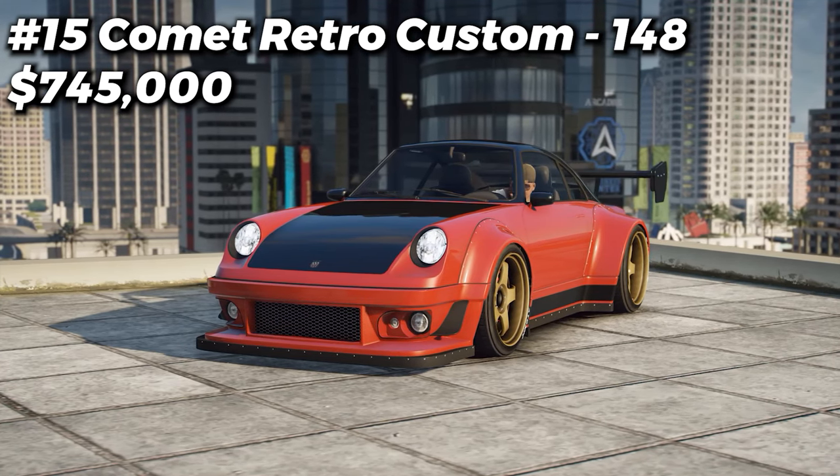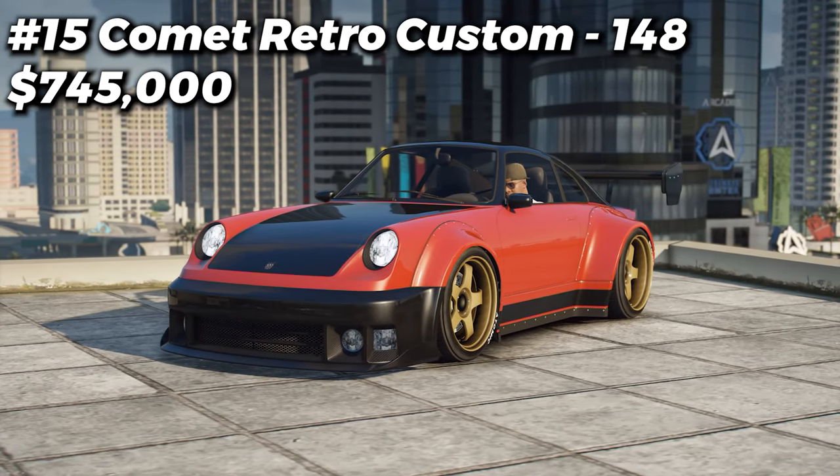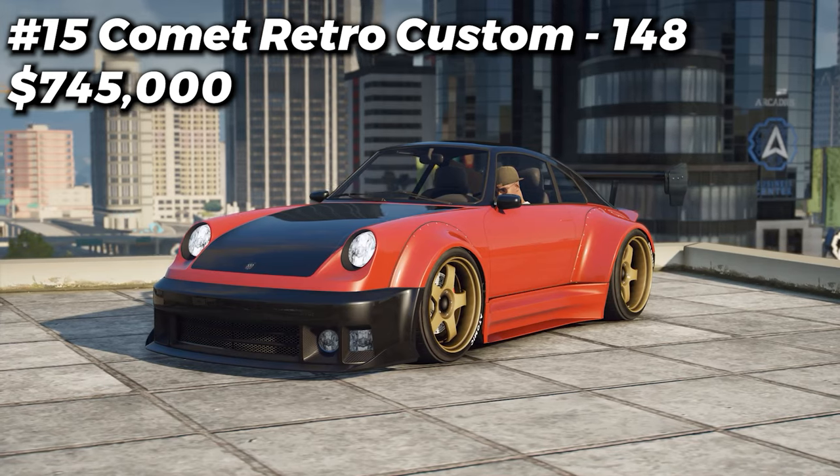In 15th place we have the Comet Retro Custom with 148 different customizations available for it. Don't forget this is not including performance upgrades, liveries, or window tints.